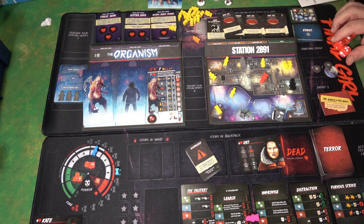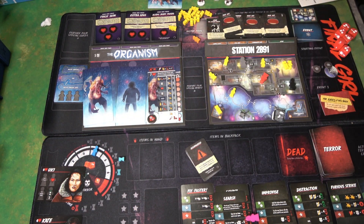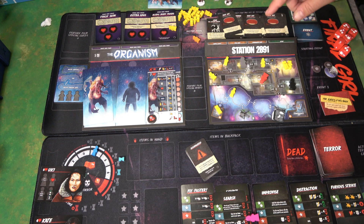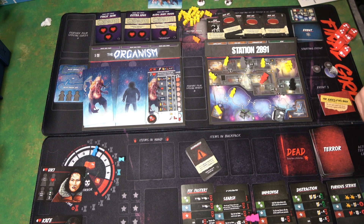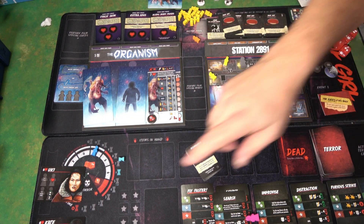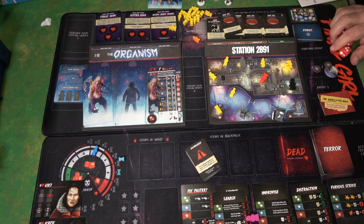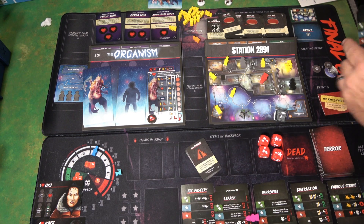There are a couple of different scenarios, especially with the different players. You have two different players — Kate and Yuki. Kate is trying to get a bunch of survivors onto the copter and power herself up. Yuki's got a different thing, and once you complete that objective you get their special power, which makes them more powerful. Kate only has four health; Yuki has six. You use your cards to move around the board.